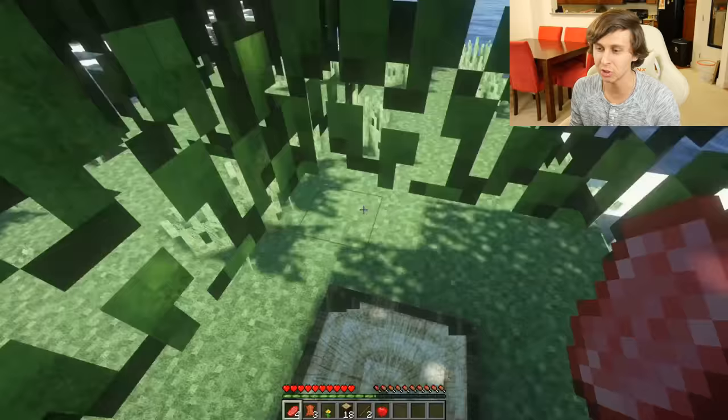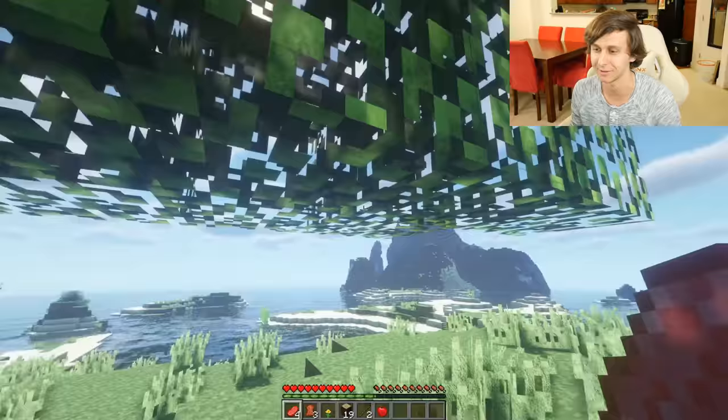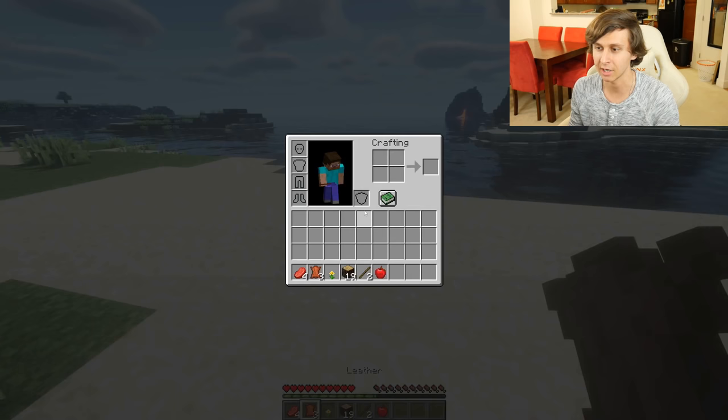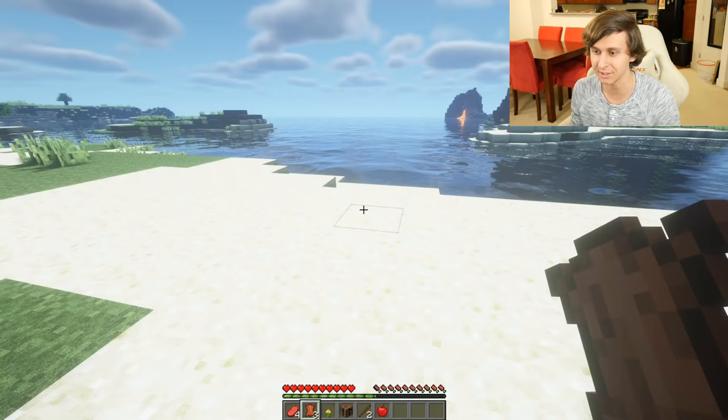I see an island. I love building on islands. We'll build on the island. I usually like to build right in the middle of the ocean or on an island just because I like to call myself a pirate in this game. Maybe a little bright in this game. That's okay though. Time to build here. We'll just transfer everything to wood.